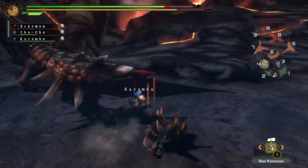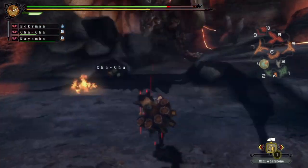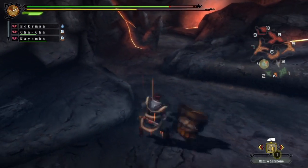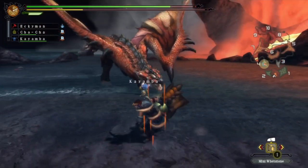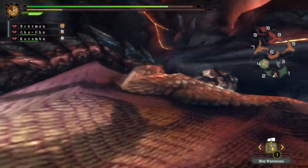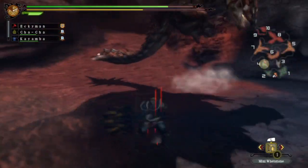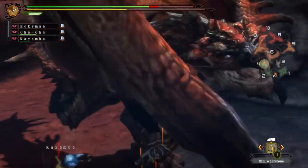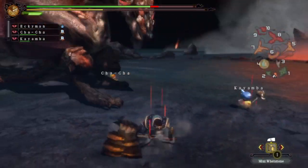Let's see if we can get another knockout going on this guy. You can also break his wing claws as well. You can chop his tail off. Maybe you can affect his feet claws too, I can't quite remember. But definitely wings, head and tail on this guy. And he is weak to dragon element, and his weak spot is his head as well. That works doubly well for us as a hammer user.